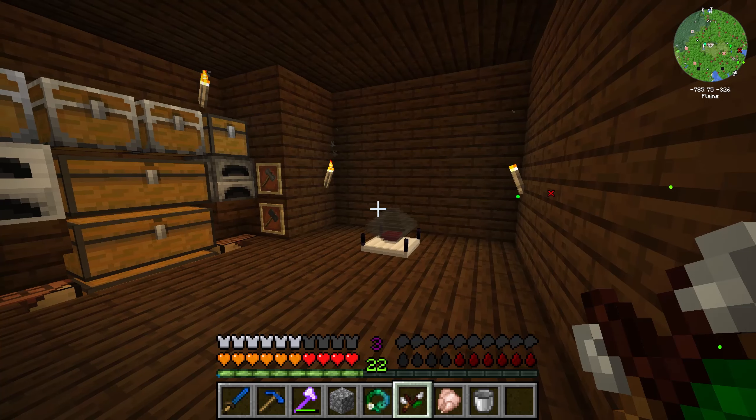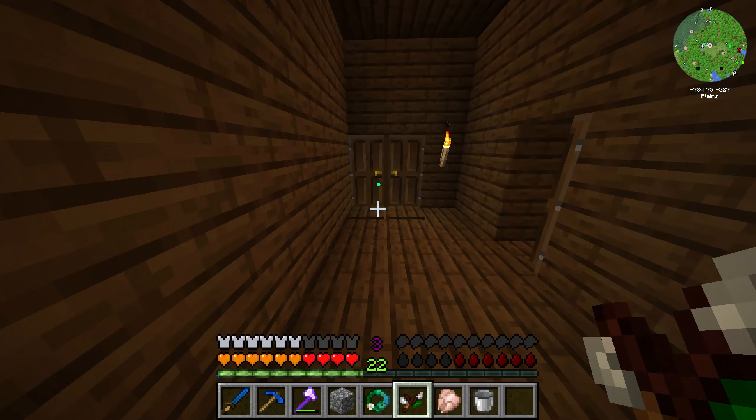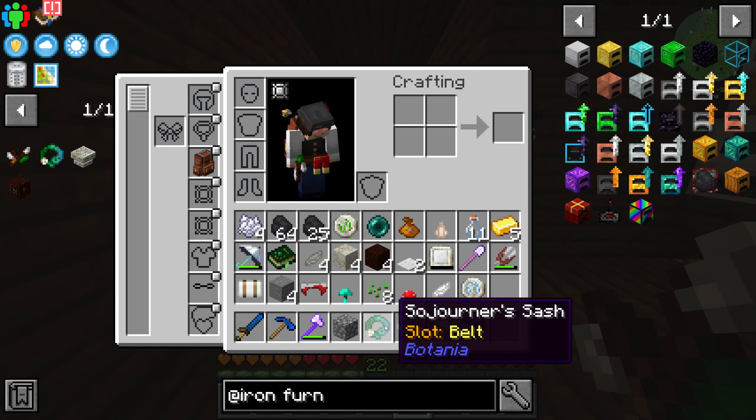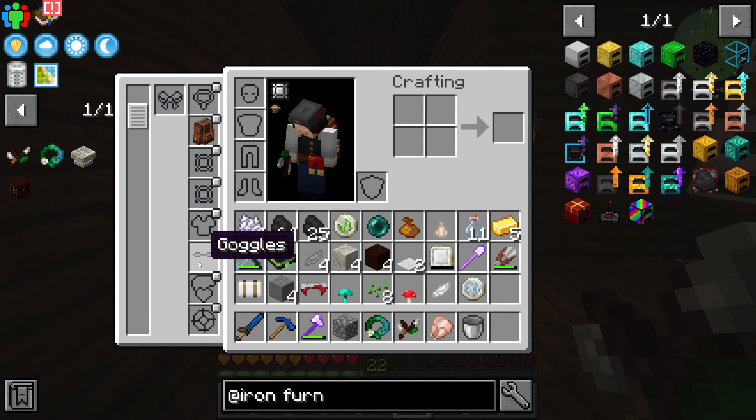Leather, leather, leather — one, two, three, four. Crafting table. And... Sojourner's Sash. Achieved!